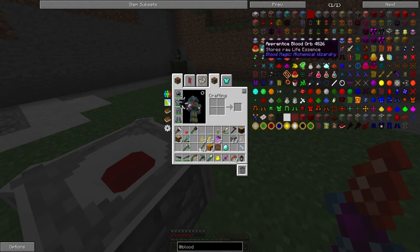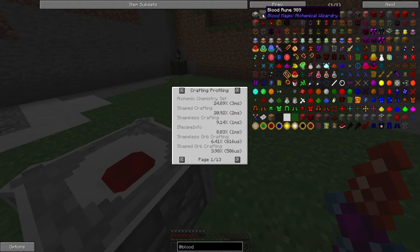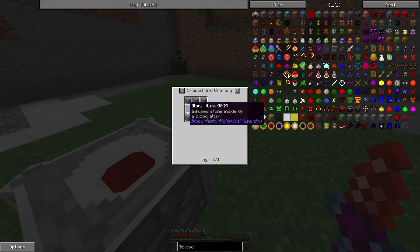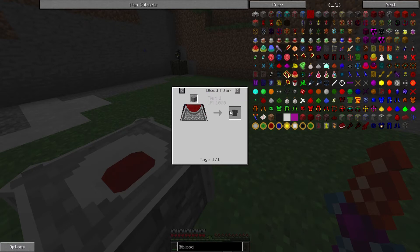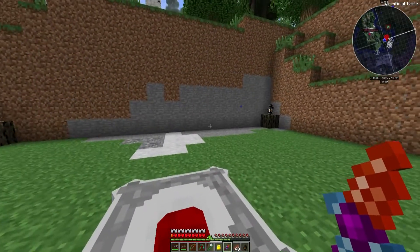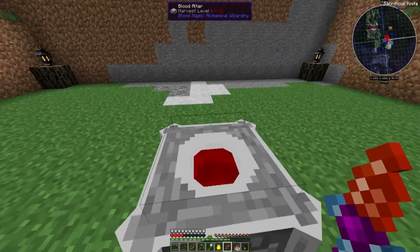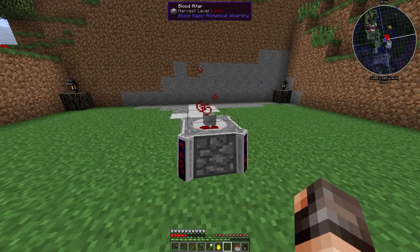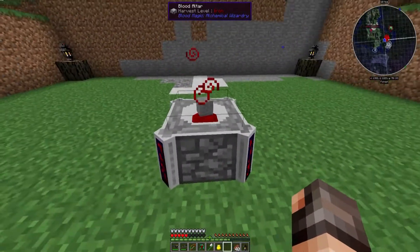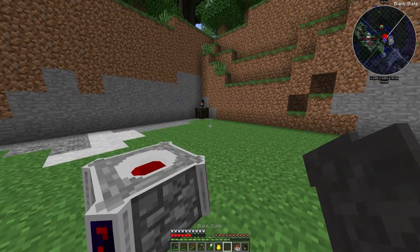To get a blood orb we need a tier 2 altar - currently we have a tier 1 altar. To make a tier 2 altar we need blood runes, and to make the runes we need blank slates and a weak blood orb. To get the slate we just put stone in the altar - it only takes 1000 LP, about 200 per right-click. There is a chance you can die doing this. We should have more than a thousand in now, so right-click onto there - and there it is, we have ourselves a slate.